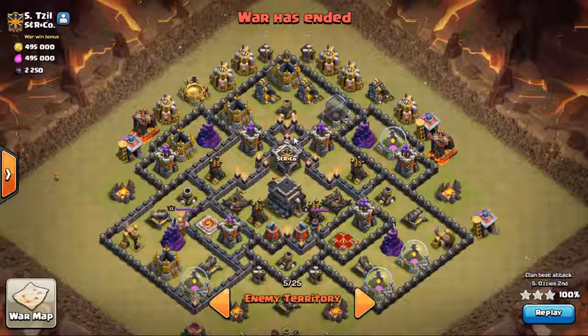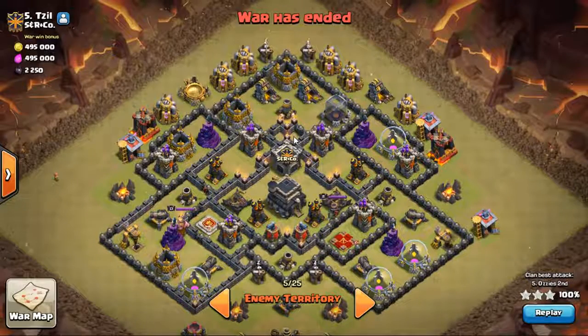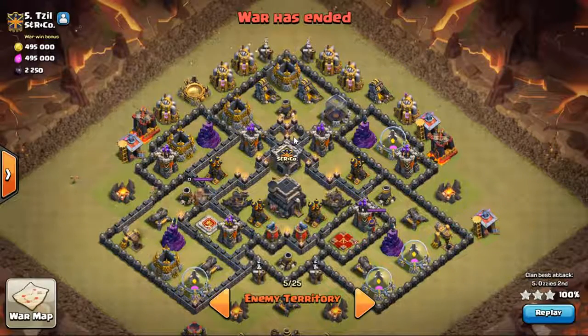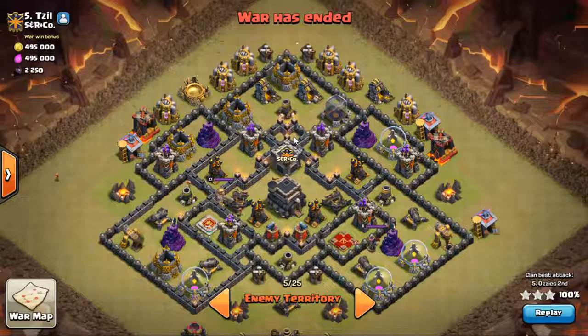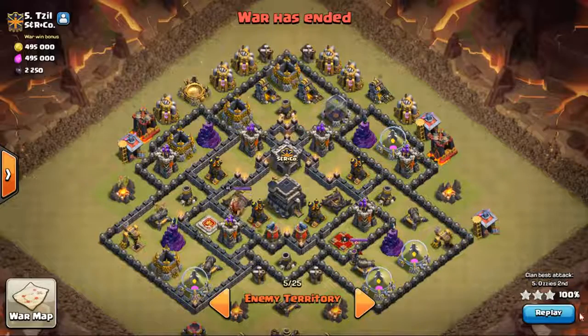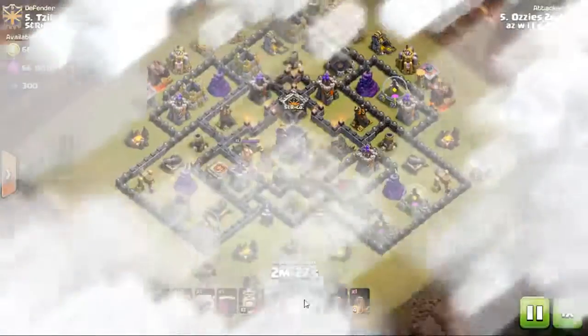Level two valks - I just want to show you the power of these things. One is a mass level two valk attack, he barely made it but he made it. The other one he did a queen walk with a valk attack, so we'll go to that one next. If we check out this first attack you can see what he's doing.